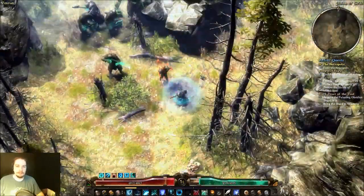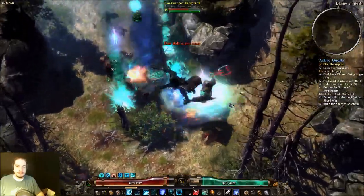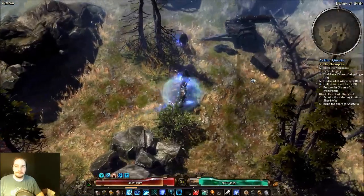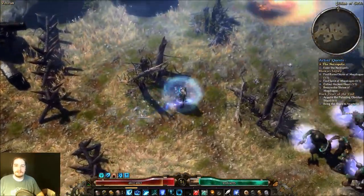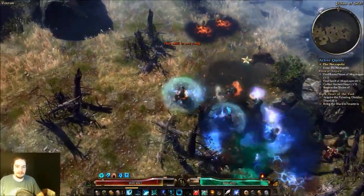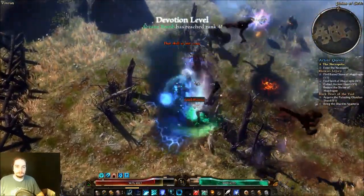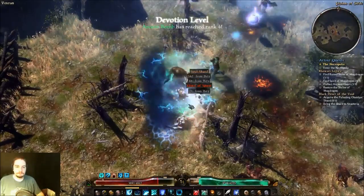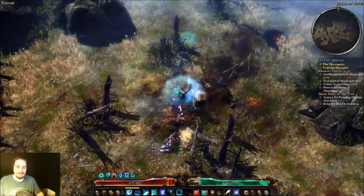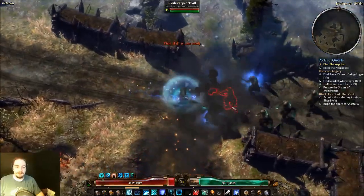We're doing a two-part exploration here. The first is to get through this area, which is easier said than done because it's packed with aetherials. The second is to find the rift that's in this place — I think I have its spawn locations more or less memorized. This place can be really fun if you're not playing an aether build; it's just heavy enemy density.